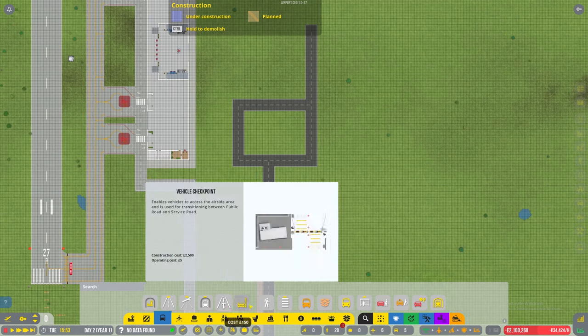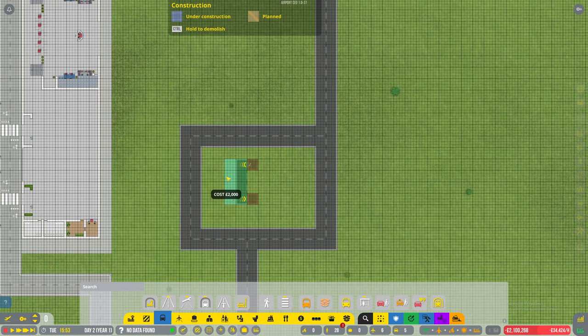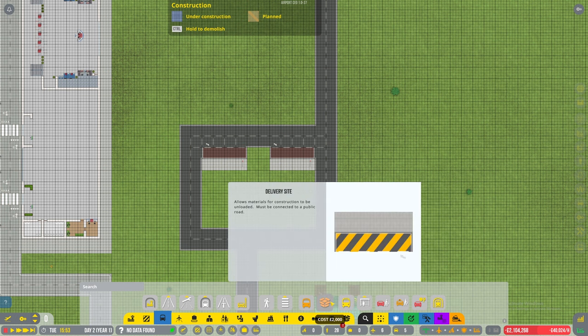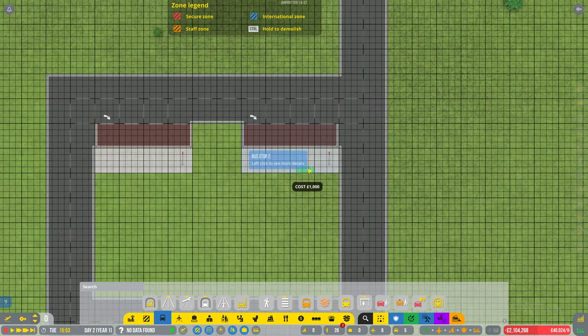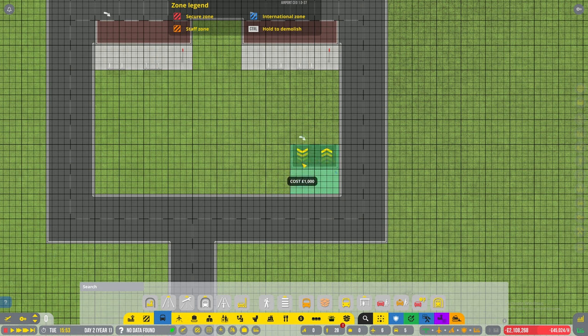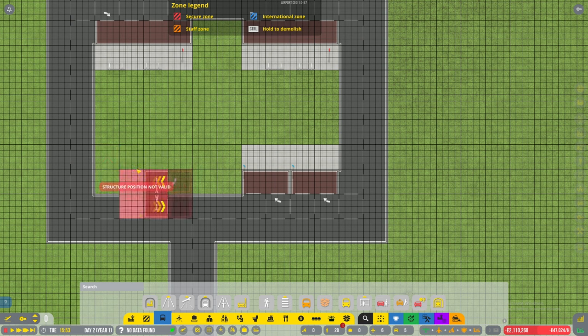We'll see how it goes. I'm making all this up as we go, guys. If you have any ideas on anything you'd like to see in this series, just drop me a comment. Two bus stops - I'm hoping that's going to be enough. I've put some shelters in as well. Then we've got car stop and taxi stop.